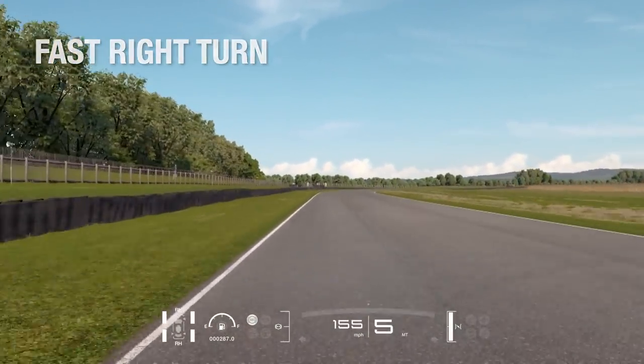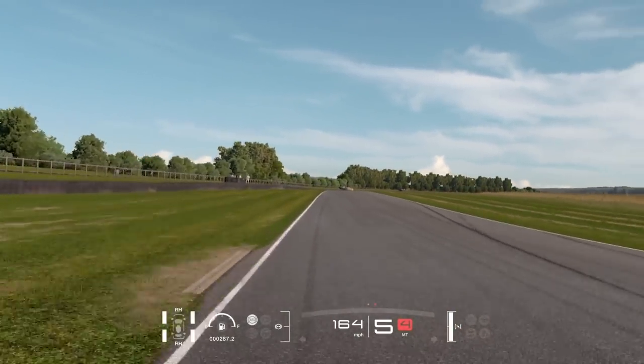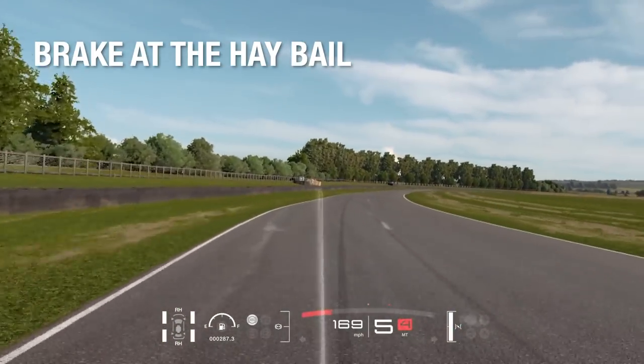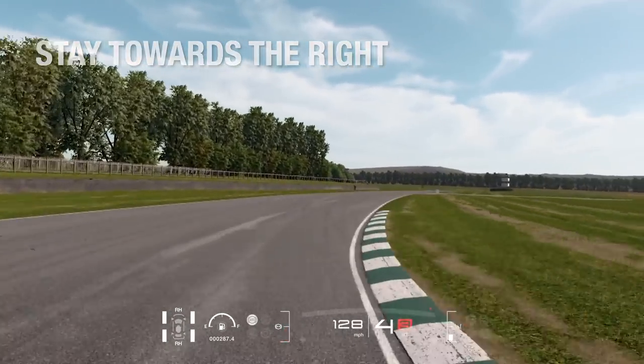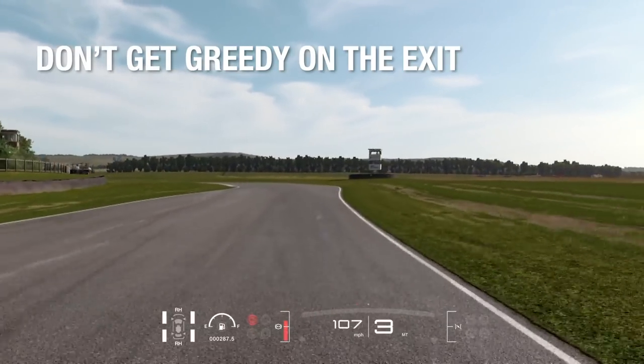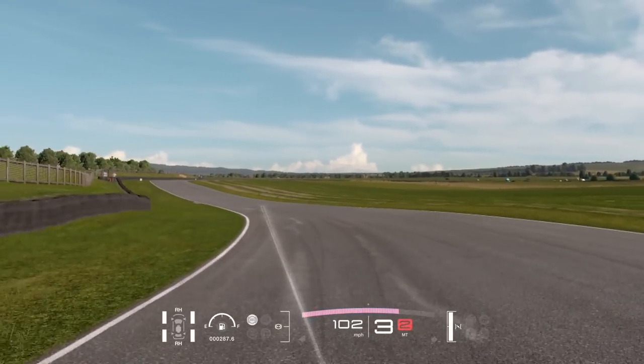We've got a fast right hander coming up here — easily flat in this type of car. The braking point is this hay bale on the left here for the next corner. Down one gear, stay towards the right to set up for this left hander. Don't get greedy on the exit because the track falls away downhill there and the grass comes quite quickly on the right.